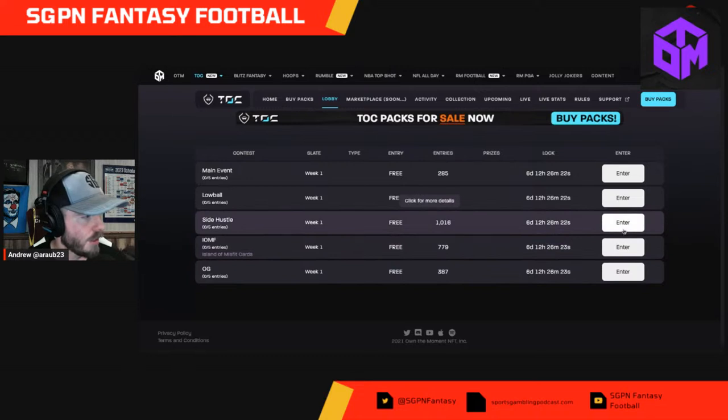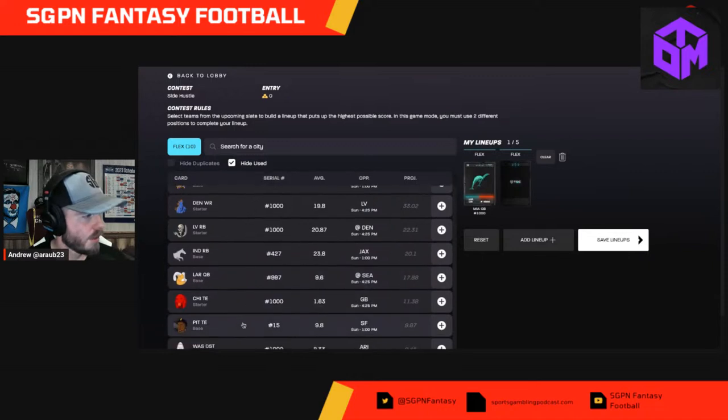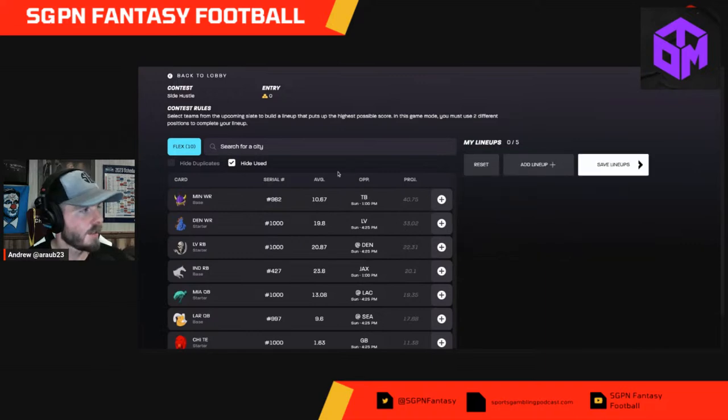Let's open a side hustle just to see what it's all about. Okay, so you're just selecting a couple of cards here. Save lineup — you can add multiple lineups right here. Let me see if I can add a lineup using the same card — no, you cannot. Once you use a card in a lineup you cannot use it for another lineup, at least within that same contest. So that clears that up — pretty cool, I do like this a ton.